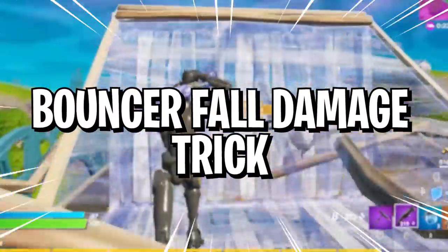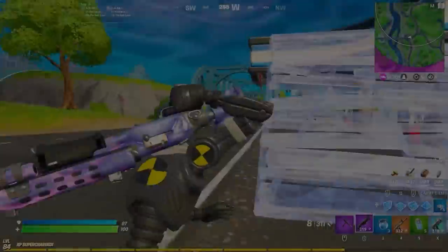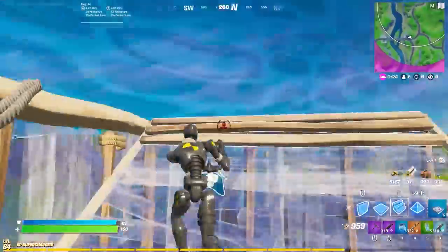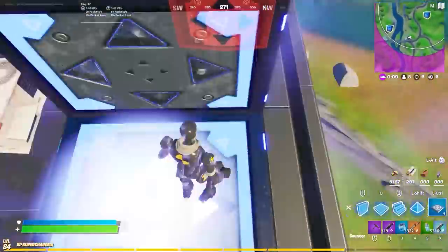And speaking of fall damage, here's the bouncer fall damage trick. If you're too caught up in a build fight, you might not realize your build was broken until the last second. To avoid that inevitable fall damage, just get a bouncer ready and place it directly on the ground to save yourself. It's a last-minute miracle and will always place down if you spam the trap button.